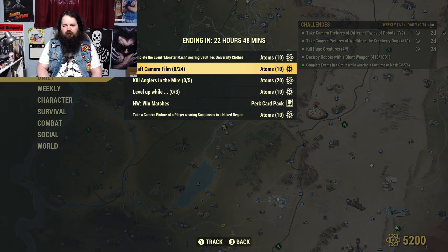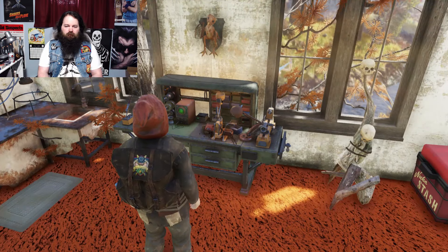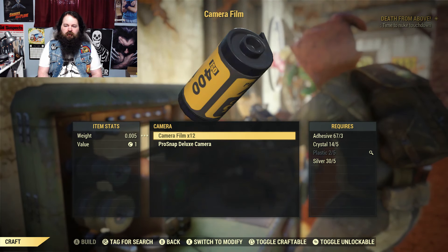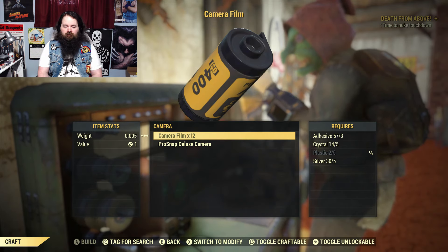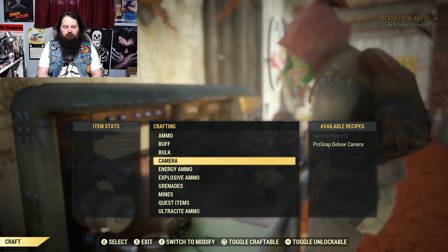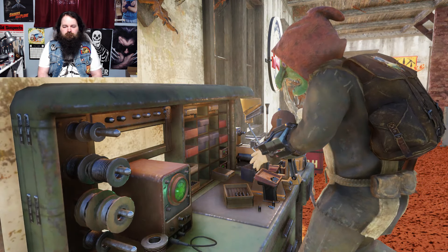I think you can craft — I'm not 100% sure — the prompt used to be there before the camera. You need to find the camera to actually make film. For crafting film, you're gonna need adhesive, crystal, plastic, and silver. I obviously don't have any plastic right now. Yesterday I didn't have any silver, so I had to go to the Lucky Hole Mine — there's crystal in there, and also lead. You can smelt it up and have a time.